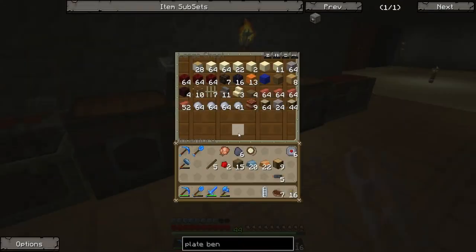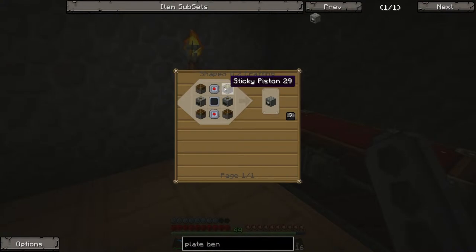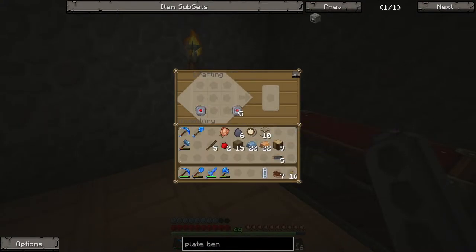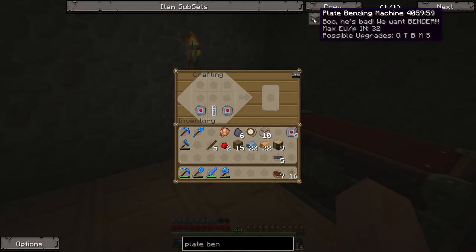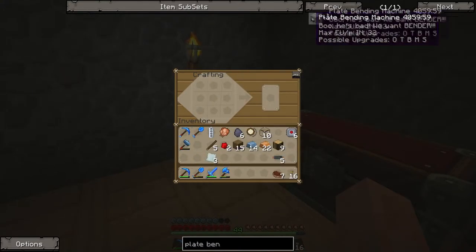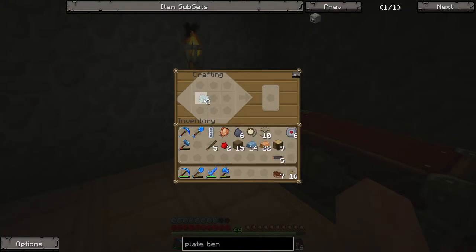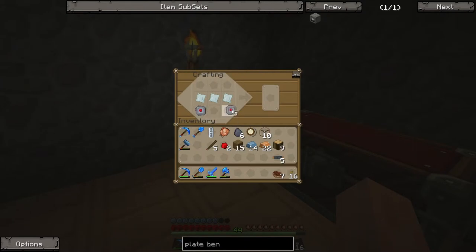I grab some glass because I need that. Then I realise I need some more refined iron plates, so I've got to hammer more of them out. I'm about to start the recipe and suddenly go 'oh yeah, I need refined iron plates.' I get those sorted, but then realise I also need to make a couple of machine blocks, which require even more refined iron plates. But it's worth getting this out of the way early so you don't keep wasting resources hammering plates by hand.